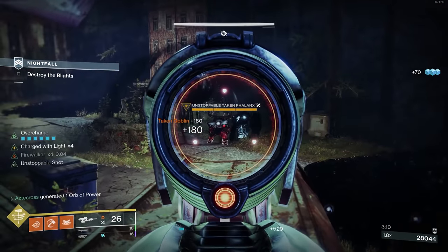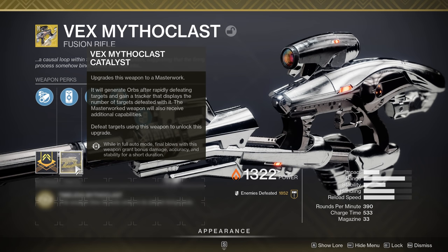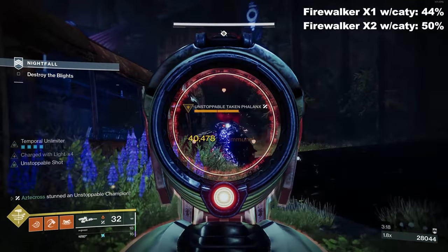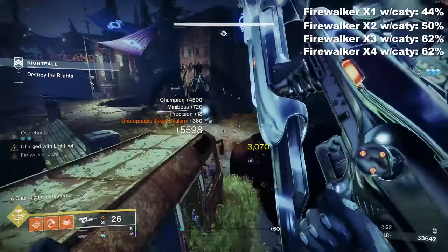35% walking flat-footed, fellas. And if you're wondering: does this stack with the Exotic Catalyst? Because the Exotic Catalyst gives you a damage buff plus other benefits after you get a kill — yes, it does! We're talking a 44% increase at the first stack, 50% on the second stack, and maxing out at 62% on the third and fourth stack.